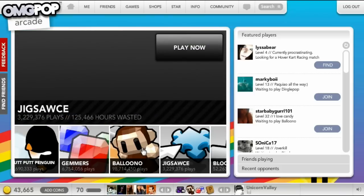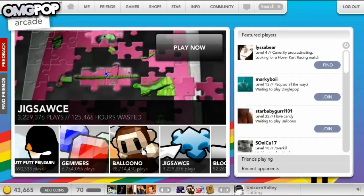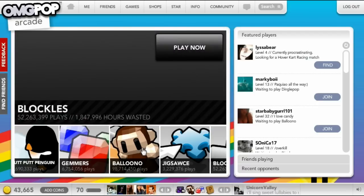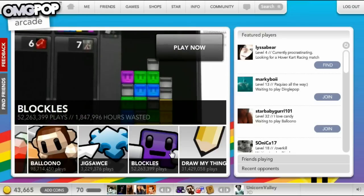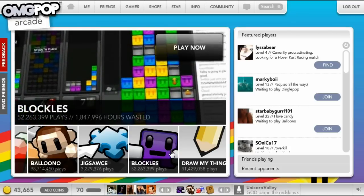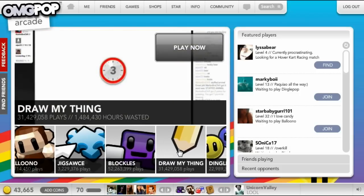Jigsaw is a team game where you put together a puzzle. You get puzzle pieces and drag them together — whoever puts together the most pieces wins. Blockles used to be a Tetris game, but the Tetris company sued OMGPOP, so they had to switch it to a different game, which I believe is called Pirro Pirro. Pretty much you get a group of four of the same block and it'll pop. You get combos and send trash blocks to other people, and you can use power-ups.